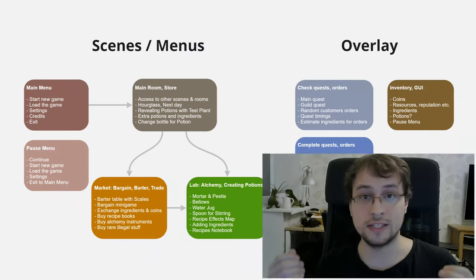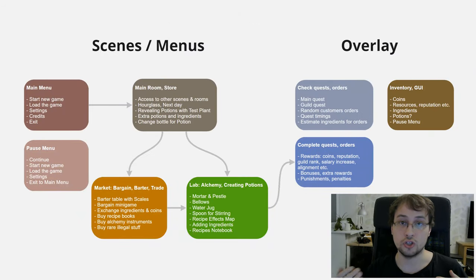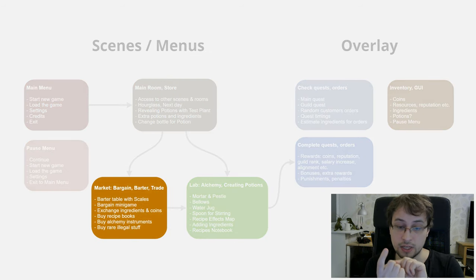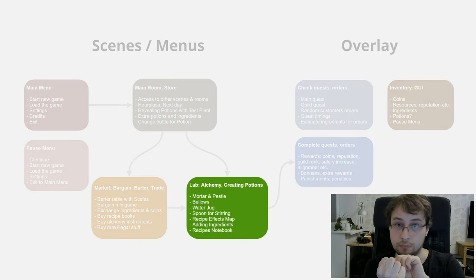What is the goal of the gameplay? Sell potions? Use them? Having fun with combinations? Before I answer, I want to show you a scheme so you know my current vision of the game. For now, there are three main scenes: the main scene, the trade scene, and the creating potions scene.